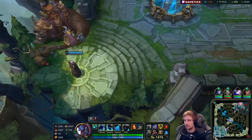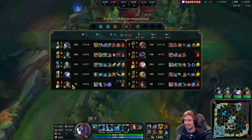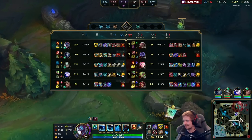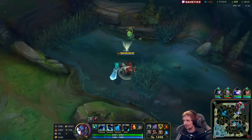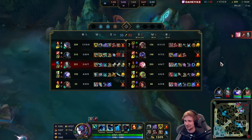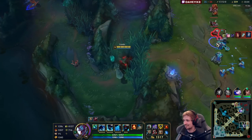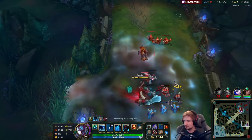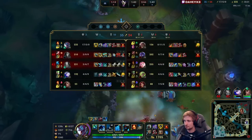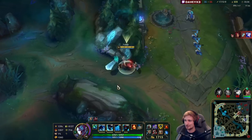Did I just notice that now — did Swain go AFK? We're playing the game four against five because Swain is level 12 and not even there. You're ruining my good mood. Yeah, we have an AFK — this is going to be interesting.